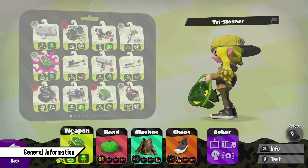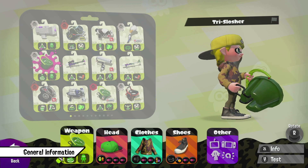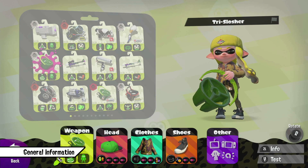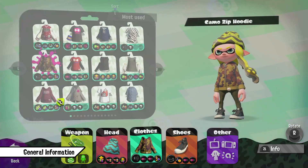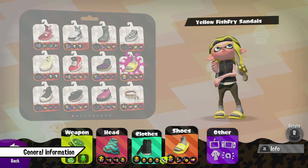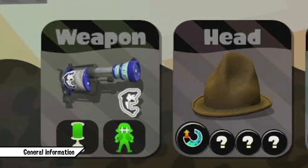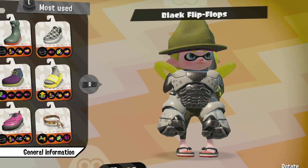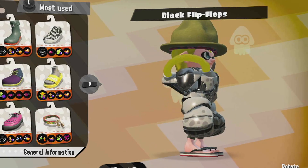Of course it doesn't matter how your gear looks since only the equipped abilities count, but some players prefer to run good looking gear since it can be a psychological advantage to run a set you feel good about. Some players don't mind how the gear looks, but you can also run odd-looking gear to mess with your opponents — getting splatted by something like this, for example, can be insulting and have a psychological impact on a player.